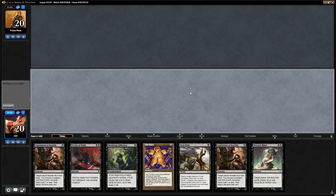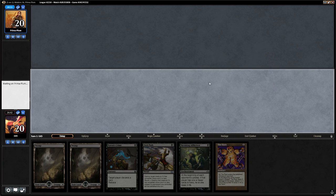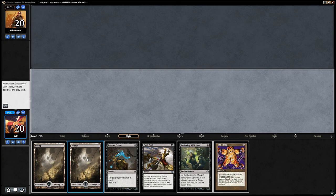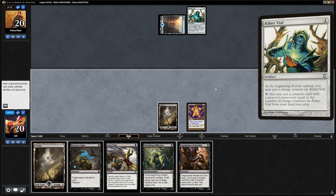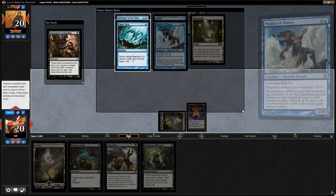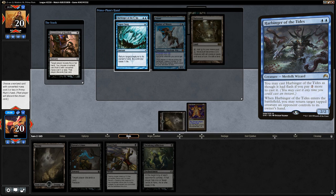We move to the next match. After a mulligan we keep a hand with two rack effects, two lands, Wrench Mind, and Fatal Push. We lead with The Rack. The opponent plays Islands into Aether Vial — we might be against Merfolk. We Inquisition them a turn late (we could have taken the Vial), and see Master of Waves, Mutavault, Harbinger of the Tides, and Vapor Snag. We take Harbinger since Master of Waves could also be a problem.